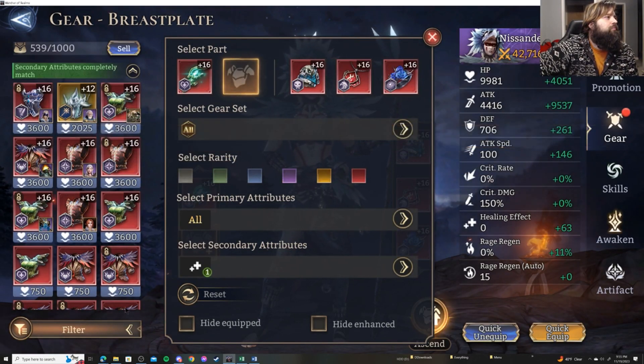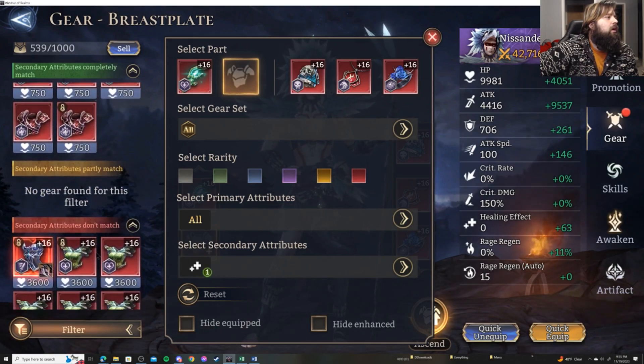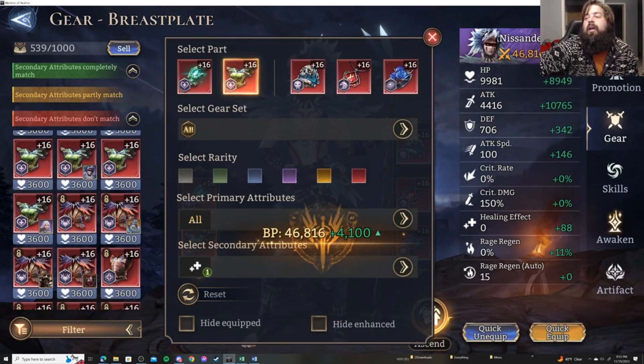When it comes to fighters specifically, on average they have either a 12 or 13 roll for their auto Rage Regen. Healers have on average 15, with a couple of exceptions going up to 19 or 18, and one exception going down to 14. 18 is Dolores.